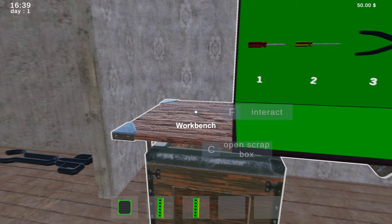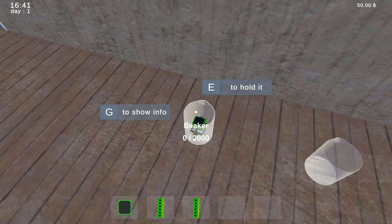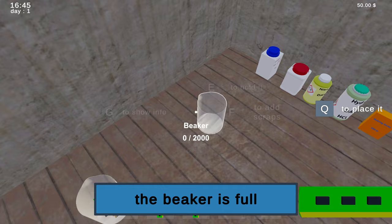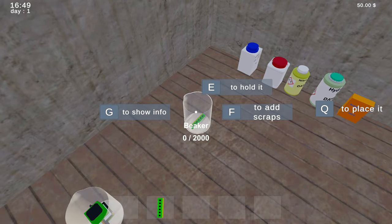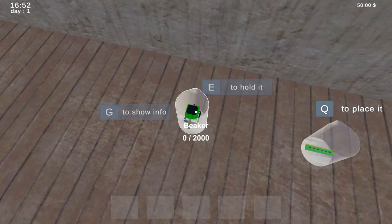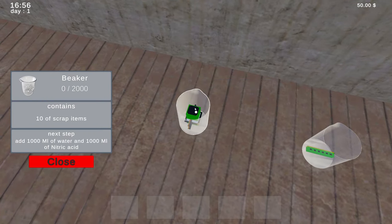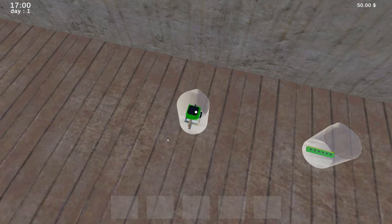All right, wait a minute — the beaker's full. All right, we'll put it in this one then. Okay, so now what? Show info. Next step: add a thousand milliliters of water and a thousand milliliters of nitric acid. We can do that, okay — where's the water?